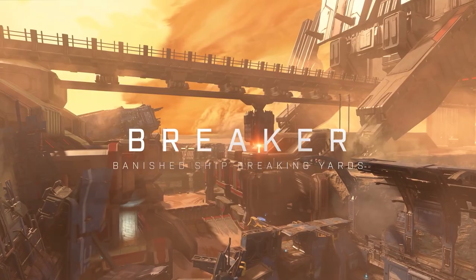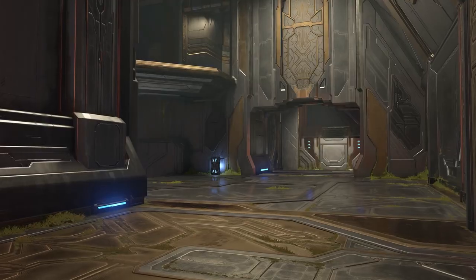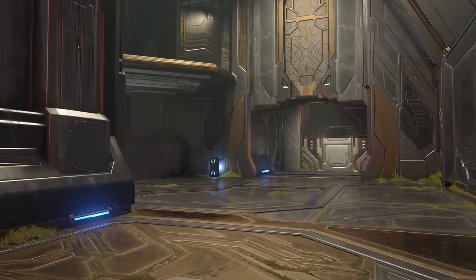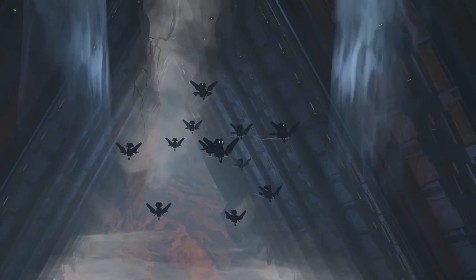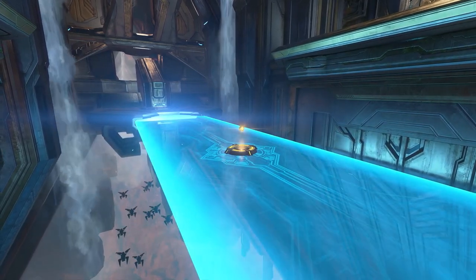Two new maps are coming to Halo Infinite. We have a big team map called Breaker and an arena map called Catalyst. These look stunning. Honestly, I think these are absolutely gorgeous looking maps. How they play is another story — we don't know until May 3rd when season two releases.